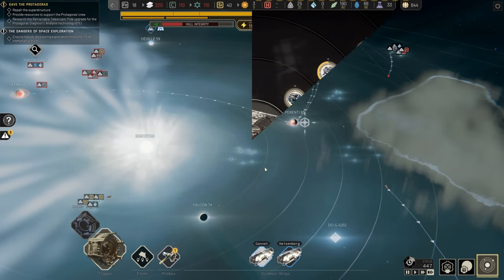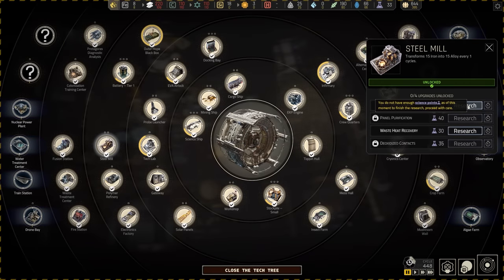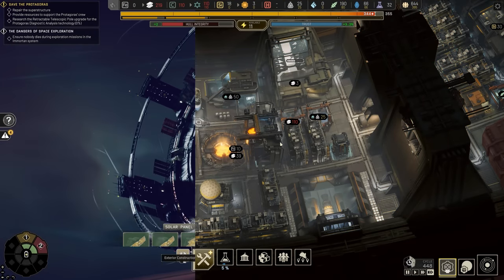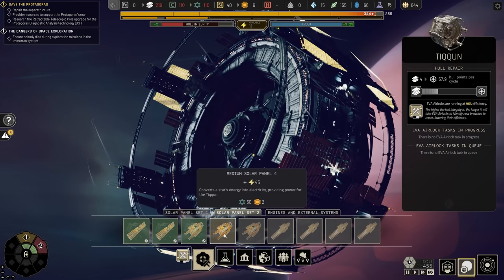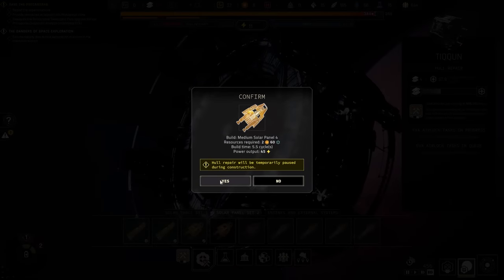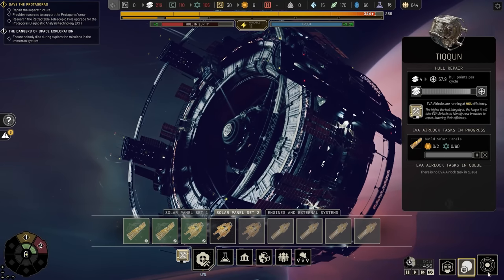Let's go ahead and send these guys back to the Tycoon. Let's go ahead and get the alloy development — I said I was going to do it and I stand by it, it's still worth doing. Maybe it would be worth getting another round of solar panels on this sucker for some extra power. We're getting a little bit low — I'll go ahead and do that now.